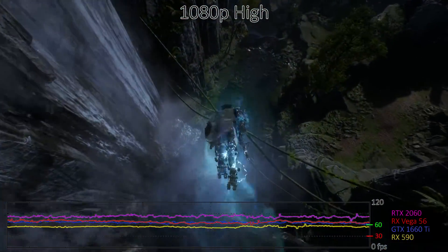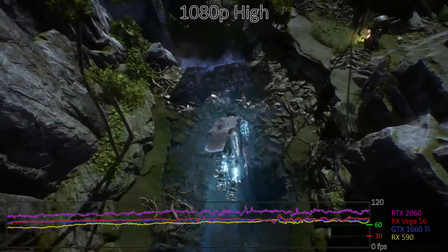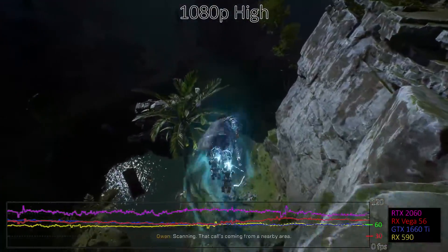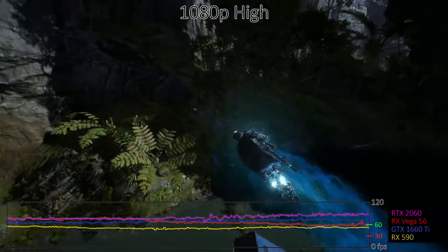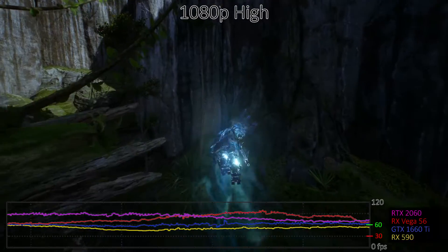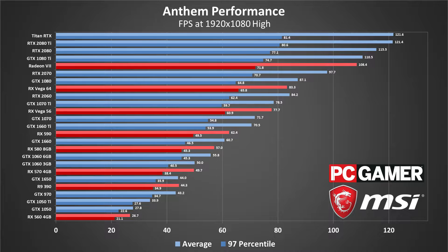Where Anthem really gets tough is at the high preset, where most GPUs drop around 25–30% compared to medium quality. Even at 1080p, you need at least a GTX 1660 to average 60fps, or a Vega 56 if you want minimums above 60. Affordable but still powerful cards like the RX 580 and GTX 1060 6GB fail to make the cut — they do come close, but suffer from big dips down into the 40–45fps range. No higher tier GPU can come close to 144fps, and only two — the Titan RTX and RTX 2080 Ti — can scrape above 120fps.